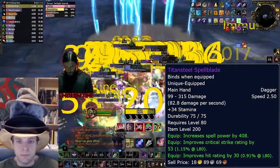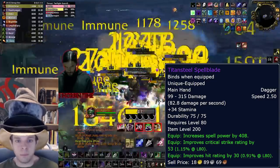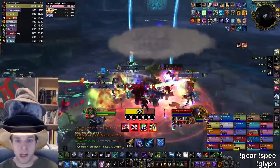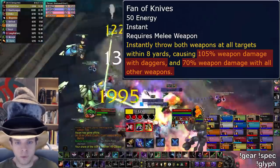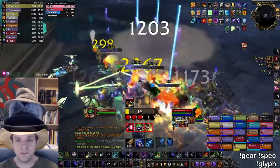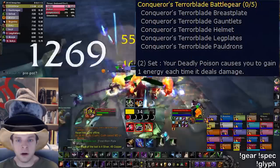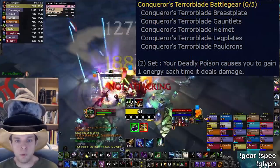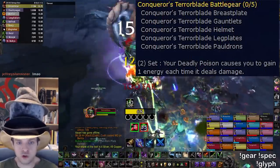The Titansteel Spellblade is actually the best weapon for Fan of Knives damage in the entire expansion. Fan of Knives damage scales up with your attack power based on your weapon speed — a slower weapon means you gain more damage per point of attack power. Fan of Knives also gets a big damage bonus when using dagger weapons, so the unusually slow Titansteel Spellblade dagger is the ideal choice. Finally, you want at least two pieces of the tier 8 armor set to activate the two-piece bonus that makes Deadly Poison give you energy.